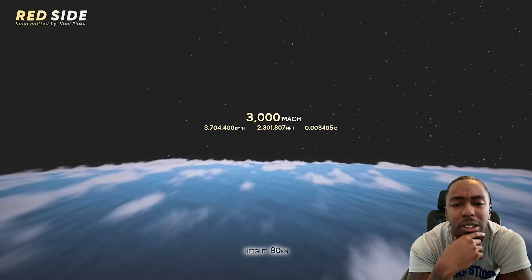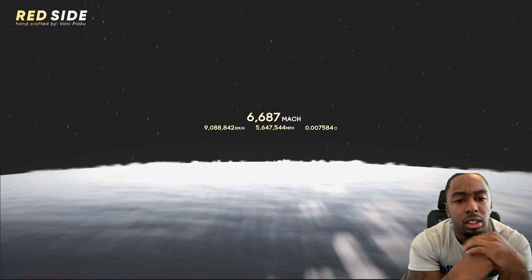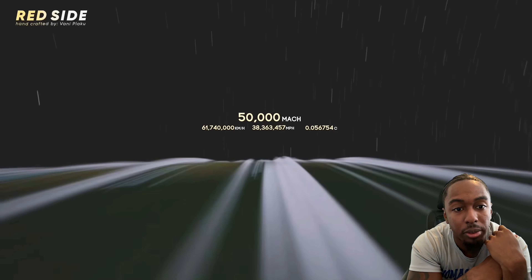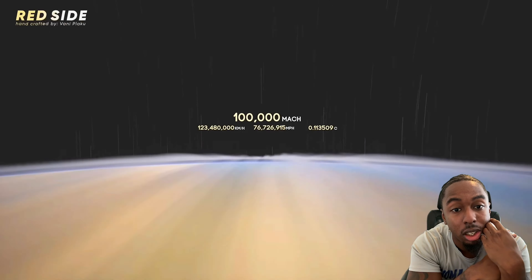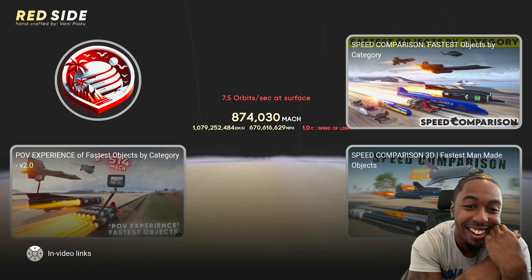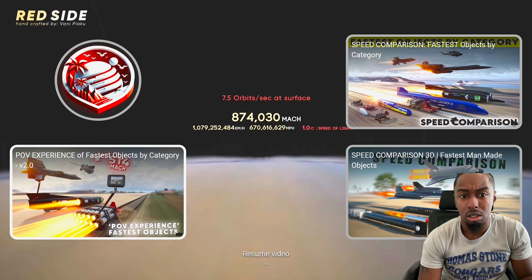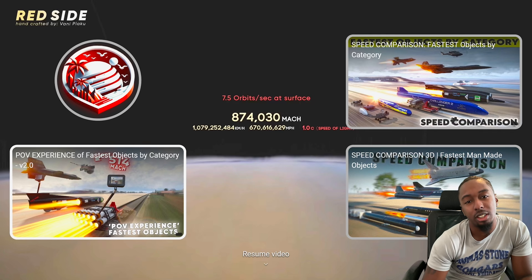10,000 miles. You'd circle around the Earth in maybe a few seconds. That's still not the speed of light. That's still not the speed of light. Speed of light. Damn! Red side, you did it again, dog. That's so crazy. 874,000 Mach. Like, what? Dog. Those numbers are so outrageous, dog. You can never get it.